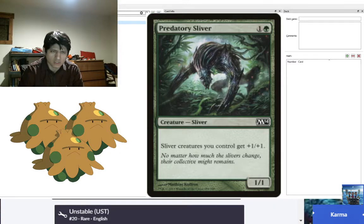Pauper is, of course, a commons-only format, so we won't be using some of the more broken Slivers in the world, such as Harmonic Sliver or things like that. But we will be playing with a good number of Slivers and showing the powerhouse we hope to bring to the field tomorrow.